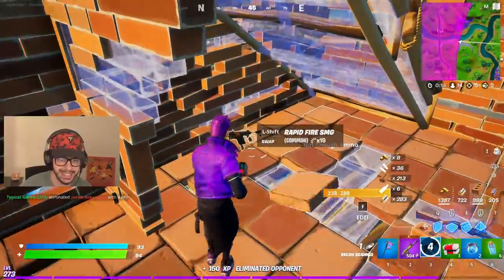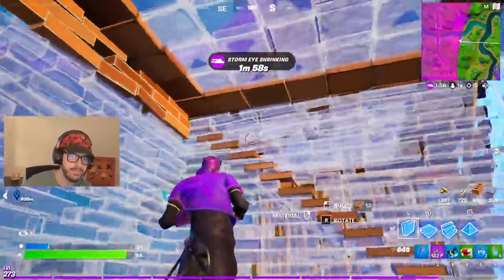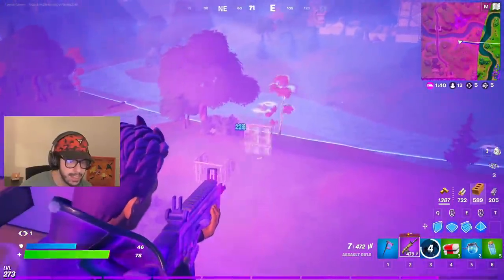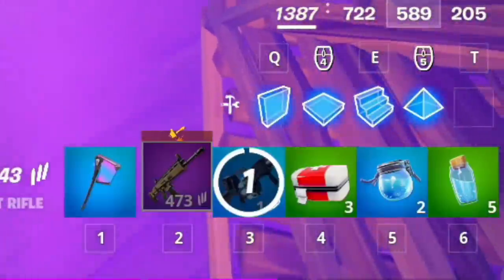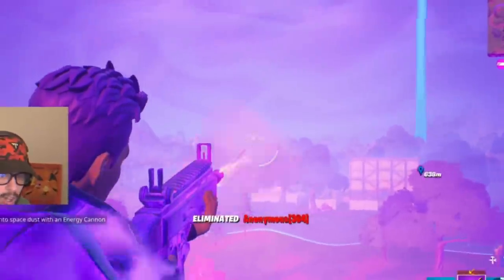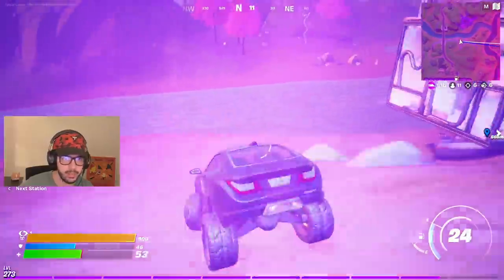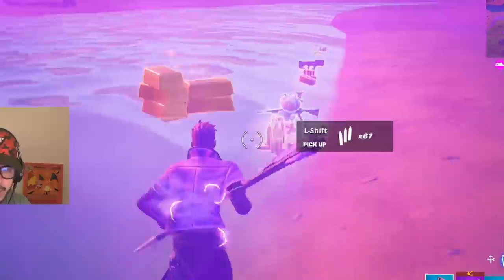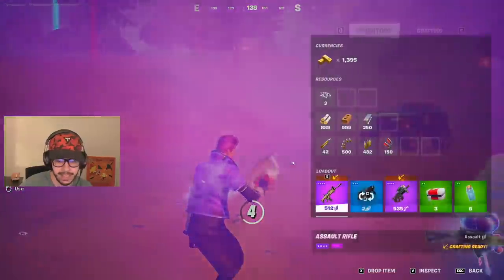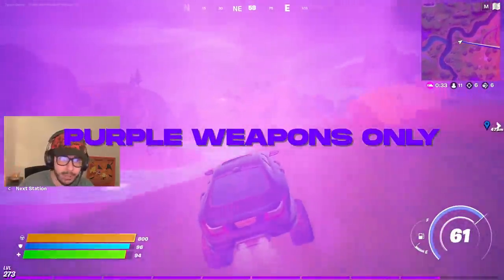Oh my gosh, I'm the greatest. How does he have a gray? I don't even know what's happening. I got so many medkits, I don't care. Let's get this car real quick — it'd be really bad if we don't get it. His loot just went splat all over here. He has a purple P90 — yeah, we're going to do this. I'm going to throw away the big pots; we're gonna keep the medkits. Purple weapons only. Purple storm. Very cool.